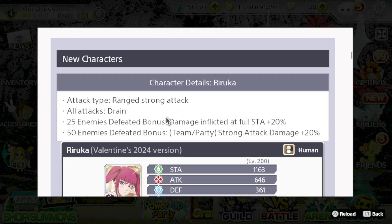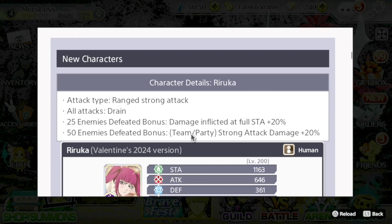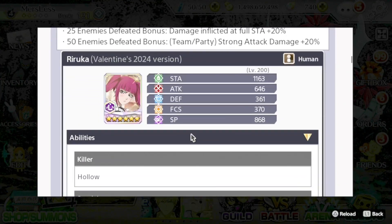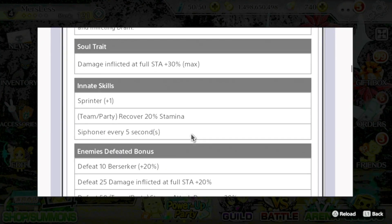Starting off with the Riruka, she is a range strong attack unit with drain on all of her abilities. She has the enemies defeated gimmick as the 2024 version — at 25 enemies defeated, she gets damage afflicted at full stamina 20%, and team slash party strong attack damage plus 20%. She is a heart hollow killer unit. Soul trait is damage inflicted at full stamina plus 30%. Innate skills: sprinter plus one, team slash party recover 20% stamina, siphoner every five seconds.